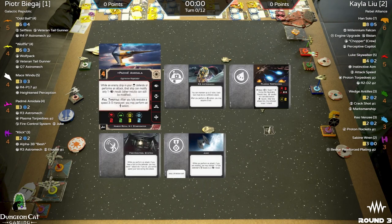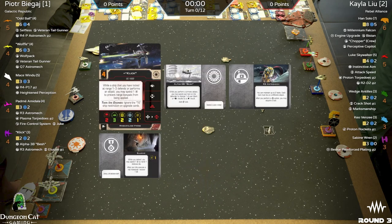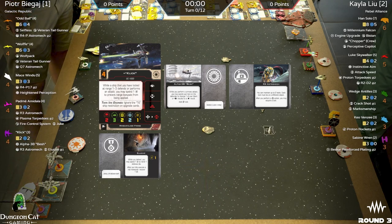We've got Padmé Amidala with R3 astromech, Plasma Torpedoes, Fire Control System, and Juke — I really like that. Rounding out the list with a ton of loadout, Clik with Alpha-3B Besh configuration, R3 astromech, and Elusive — basically sticking around to negate scary shots or make a shot at range three a little bit better.